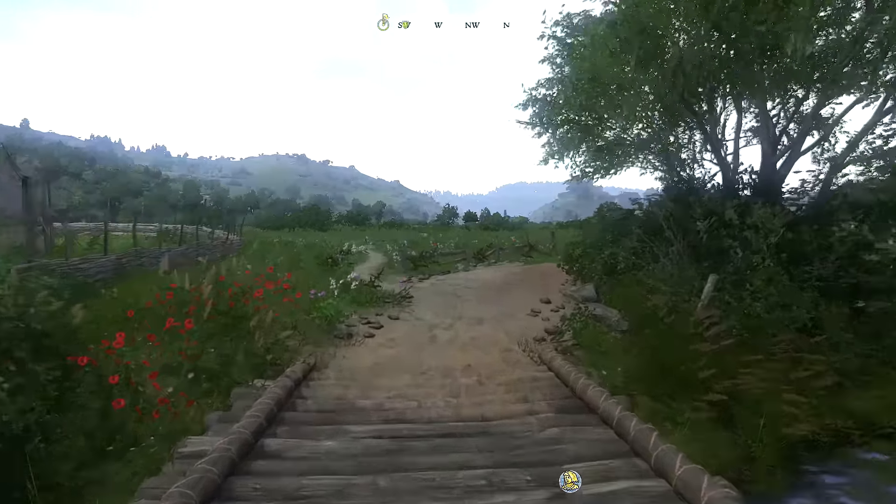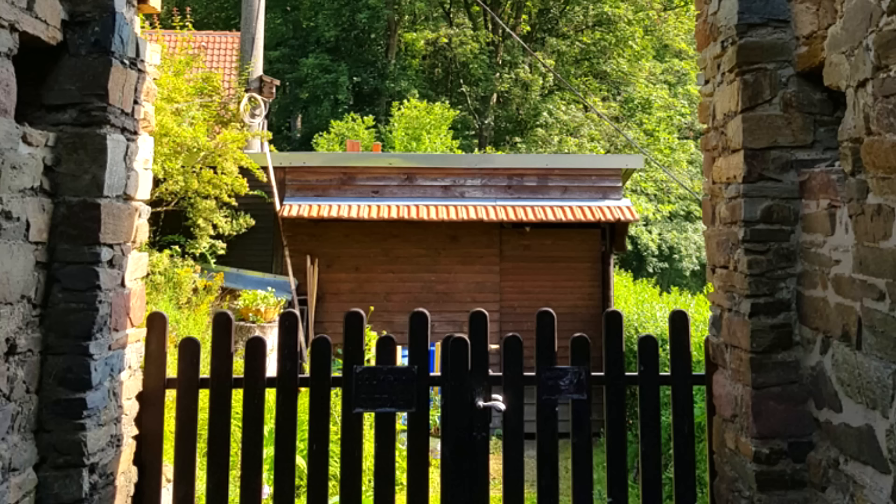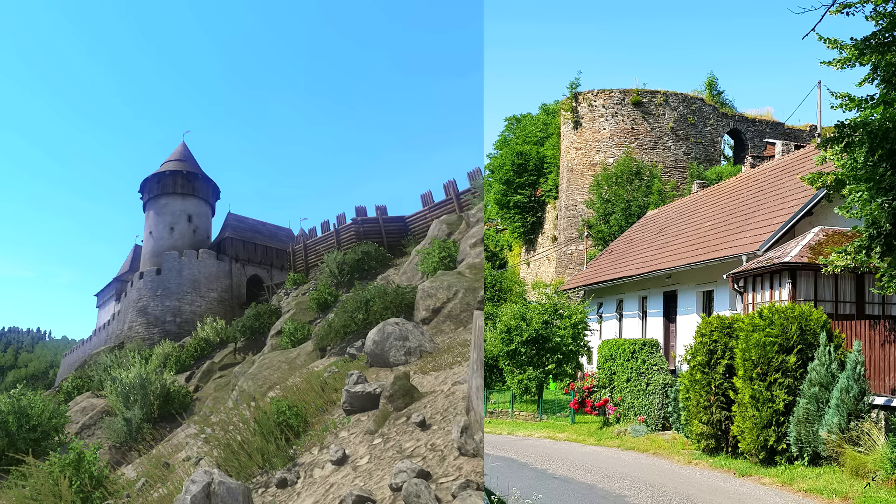Next we're heading to Talmberg, a location we go to pretty early in the game. This is what is left of the main gate — it's a lot smaller in real life. Also, you now come out to a garden shed as opposed to the rest of Talmberg. Looking up from where Henry has his room, this giant tower is a lot smaller now — I'm guessing it collapsed at some point. Everything is just overgrown. Time moves on and we forget, and I think that is really sad. Obviously Talmberg isn't as important as it once was, and looking at it from the outside, the whole structure is completely missing. I wish this could have been preserved like some buildings in the UK.